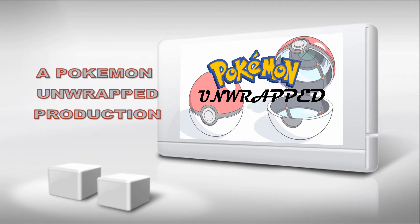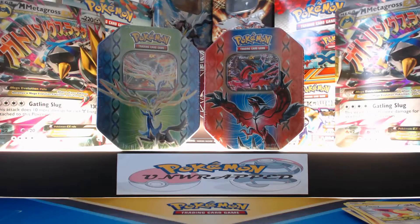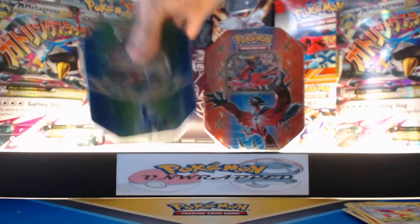Cards in this video were purchased from Potomac Distribution. Visit them at PotomacDist.com. What's going on guys? Pokemon Unwrapped here, back with two more tins — the Xerneas and Volcanion EX from this Spring 2014 tin set. This is going to be sweet, so we're going to start off with the Xerneas tin.